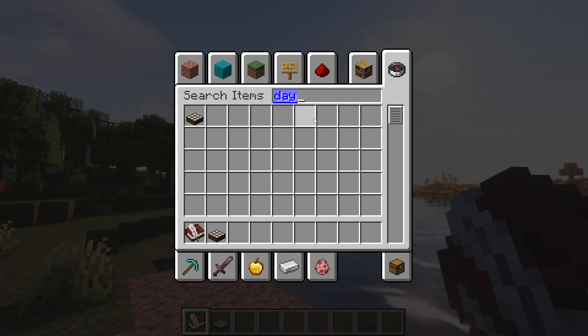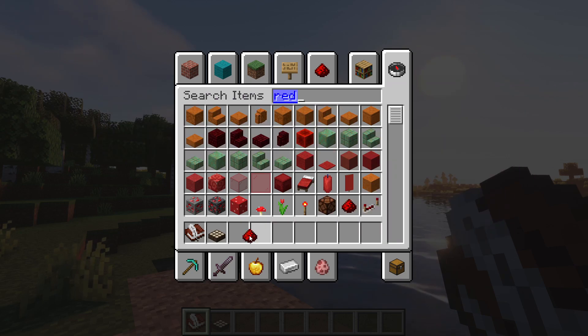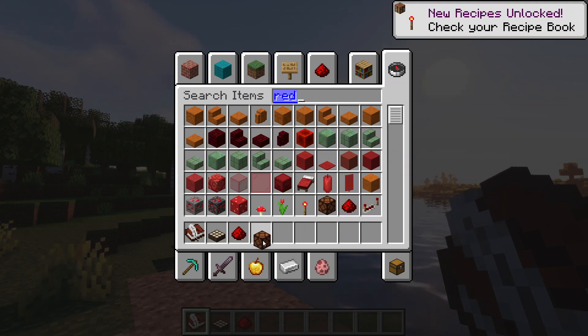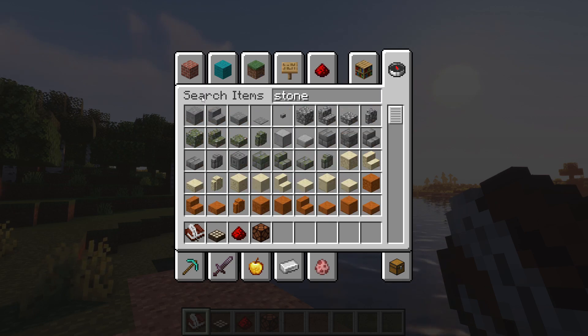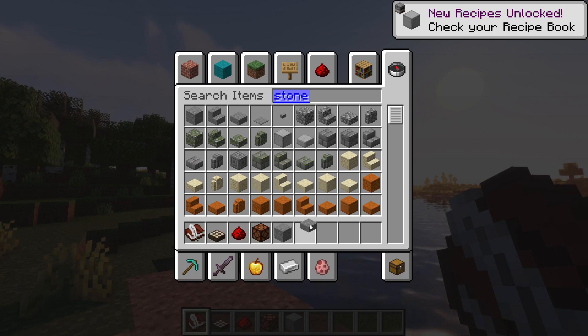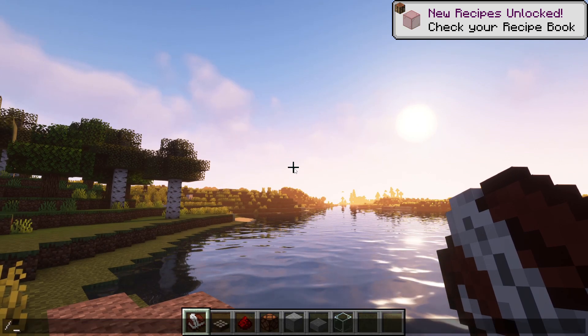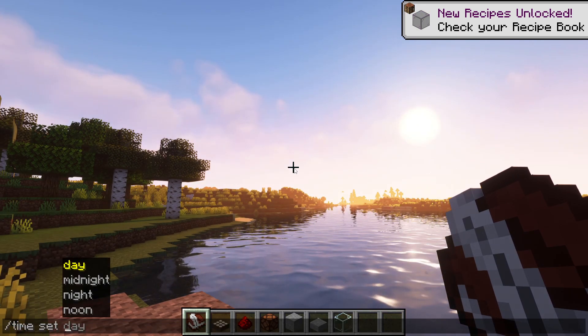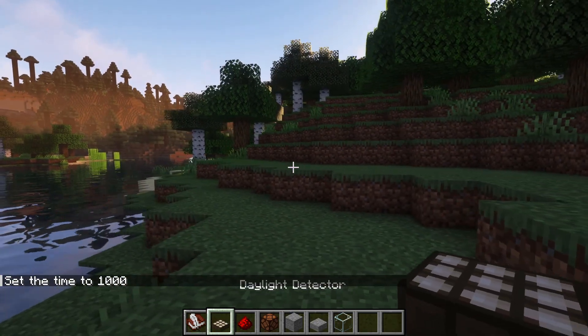Daylight sensor. Let's get some redstone powder. Why don't we get a redstone lamp? And let's do a stone block — how about a stone slab? Let's see what that does. And we've got glass. It's about to be nighttime, but let's set time to day. Alright. This is the experiment.